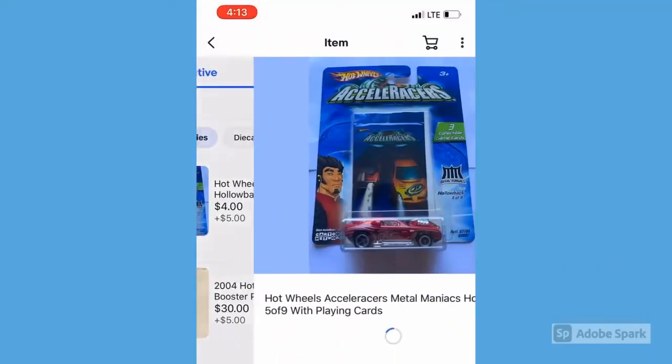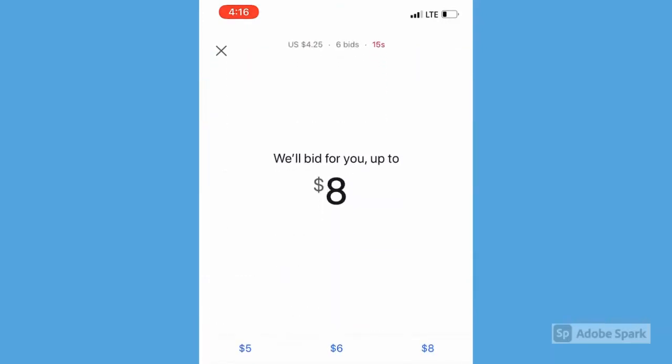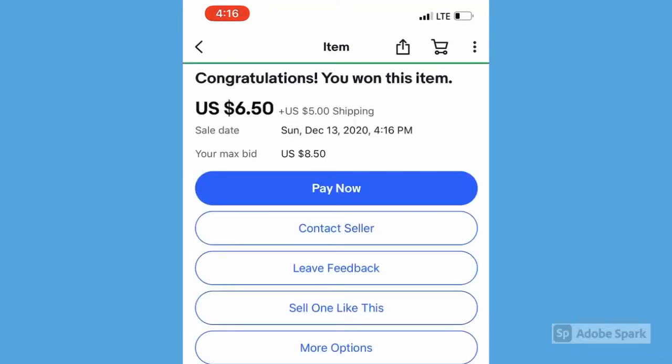Now let's try to get this Hollow Back. It's unfortunate that we couldn't get the pair since now I'll have to pay the full five dollars shipping, but it is what it is. We're going to try to go eight dollars here — just need some luck. And we got it! We own this Hollow Back for pretty cheap. That actually worked out better — $6.50 plus five dollars shipping is $11.50 total. I would normally pay between $10 and $12 for a sealed Hollow Back, so it's right in the wheelhouse. We got our first car out of 36.